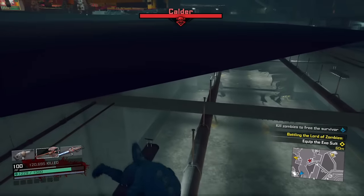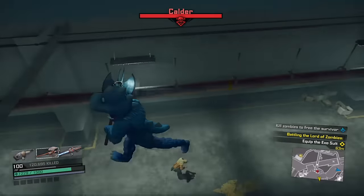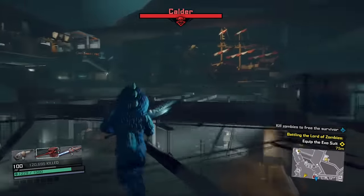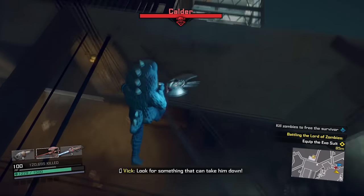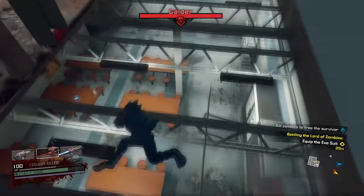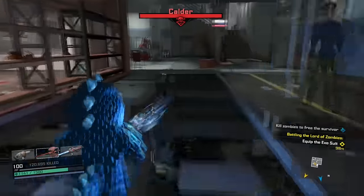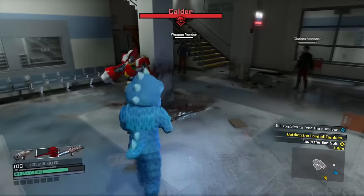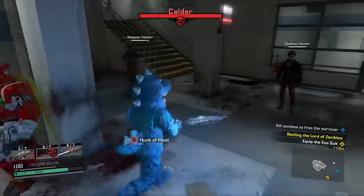You'll land on top of the parking structure. Now make your way down this way. Look to the right, look down, and you should see the safe house — jump down there. Now make your way right here, jam yourself in this corner, and repeatedly jump until you breach into the safe house.